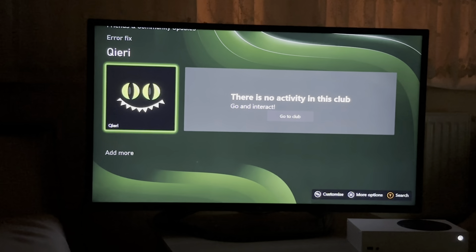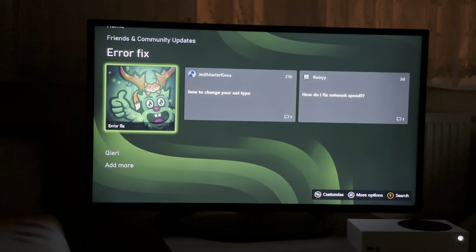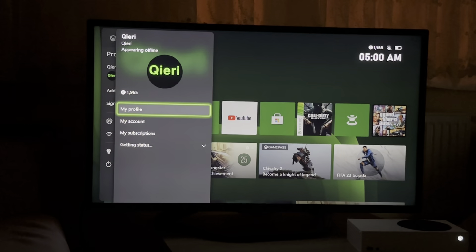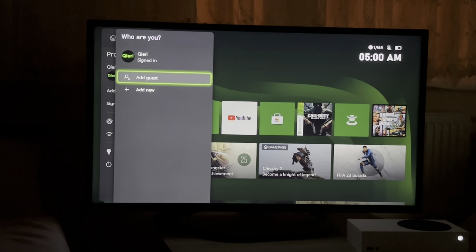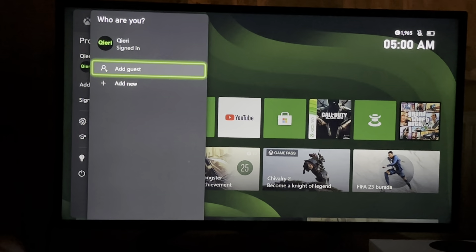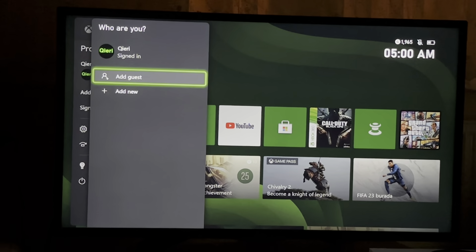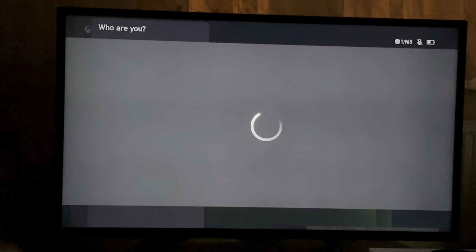So now, once you're done with that, what you want to basically do is go ahead and add a guest account. So you can add a new guest account, or you can add a real account. Go over to 'Add or Switch.' If you add a guest account, what will happen is that all of the data and all of the progress made on that guest account will not be saved. But if you add a new account, all of the data and progress will be saved.